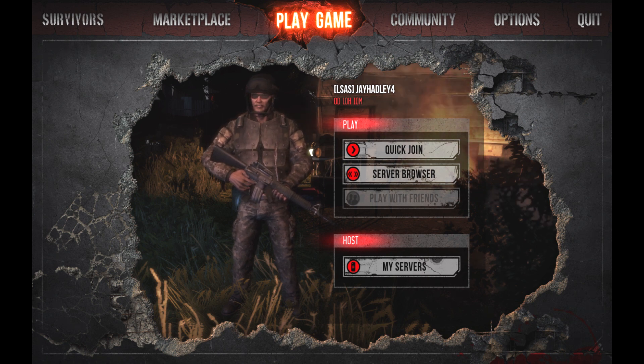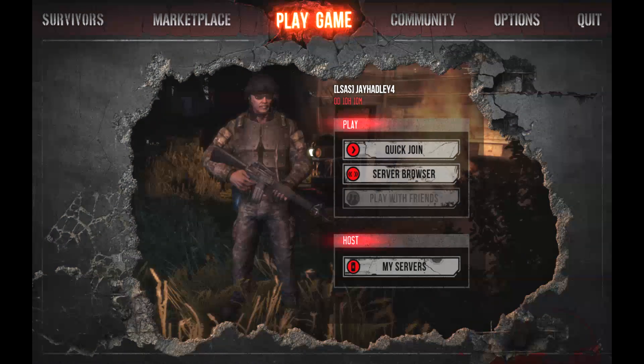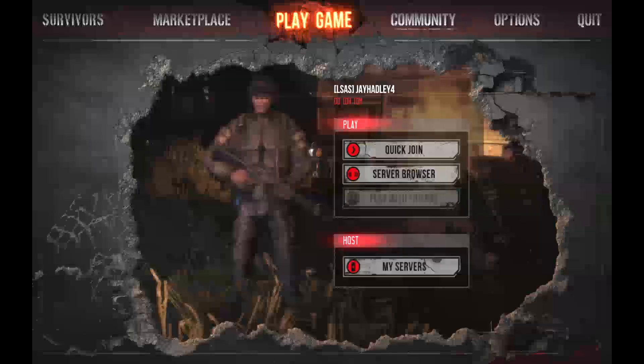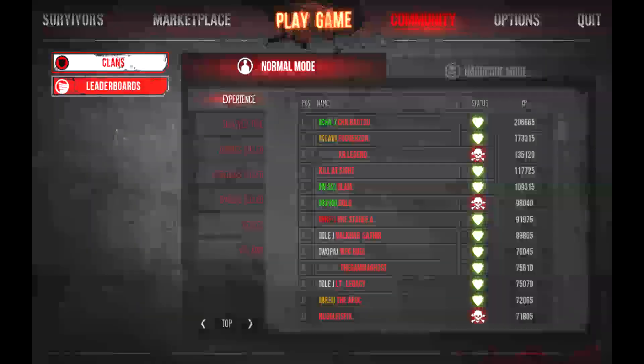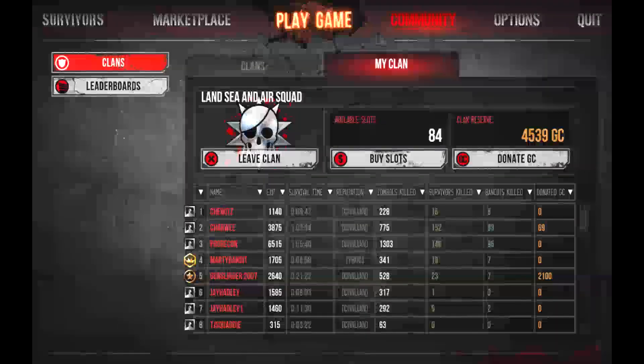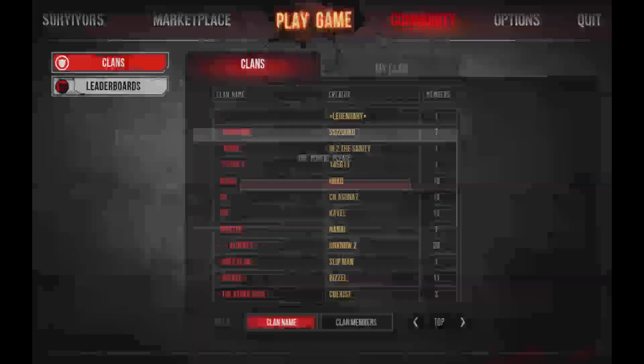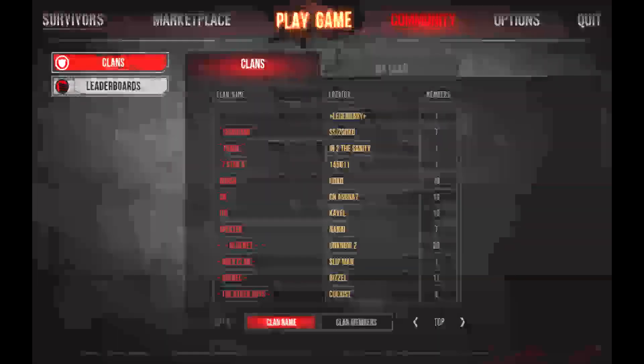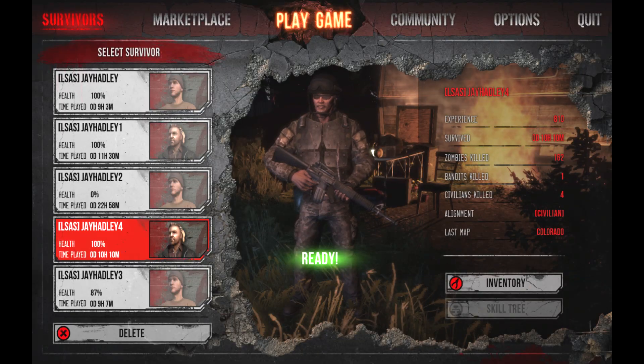They've optimized the clan and server browser. In the past when you clicked on community it used to take a while to load, but now it's very quick. And previously if you went on clans and then went back to survive it would crash the game — as you can see, it doesn't do that anymore. Big plus.